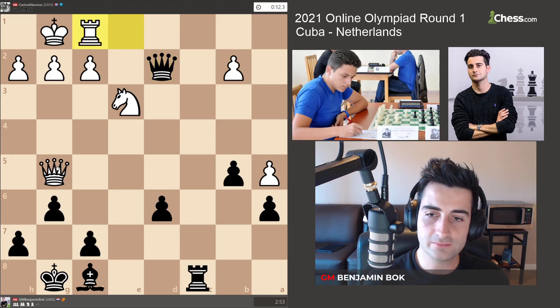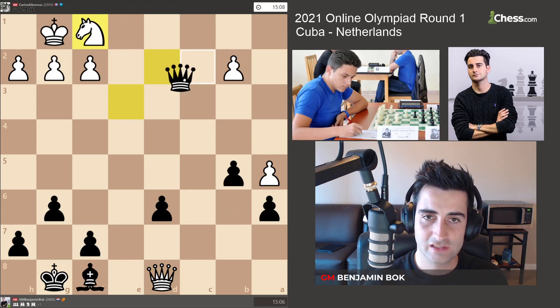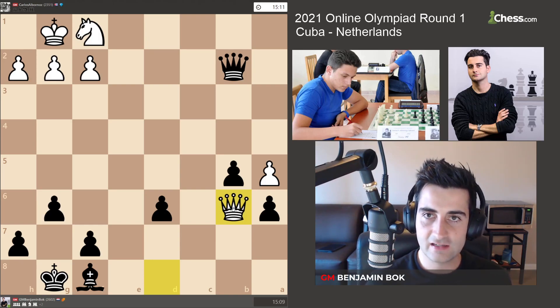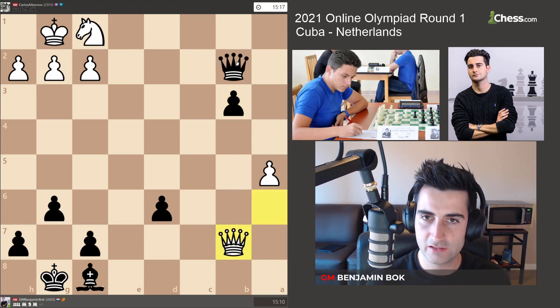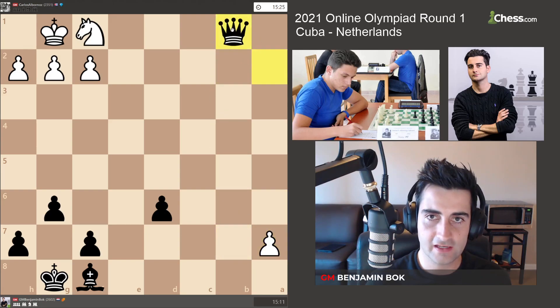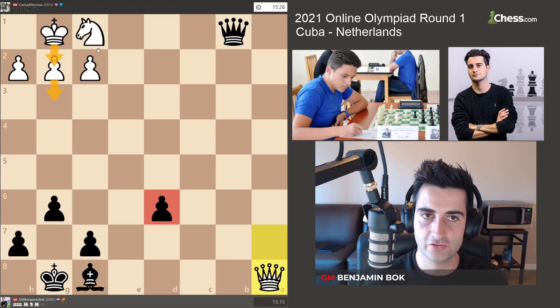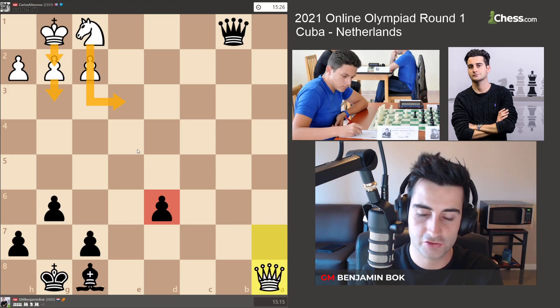He played Rf1. I was considering Rc1 but the problem is white goes Qd8, defending the pawn, and if I trade he recaptures, and if I take here he goes Qb6. If I go b4 he takes, and if I go b3 he should be able to advance his a-pawn — I go here, he goes a6, b2, a7, I queen but he takes and makes his own queen. White should have pretty good drawing chances since I only have an extra pawn.